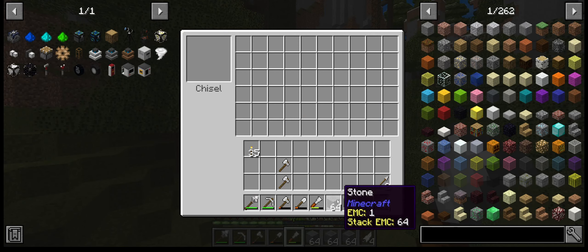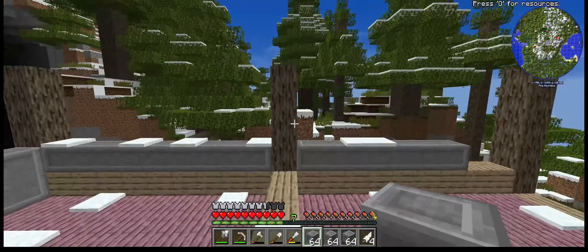Let's take our stone here and chisel out what we need — bam, there we go. We'll worry about the rest when the time comes. For now let's focus on our food, and preferably a much easier way up eventually because climbing takes forever. Might make some long stairs or something.